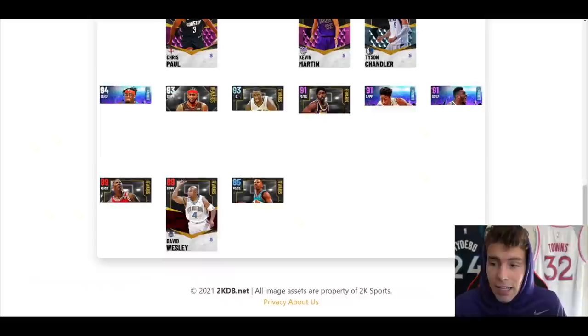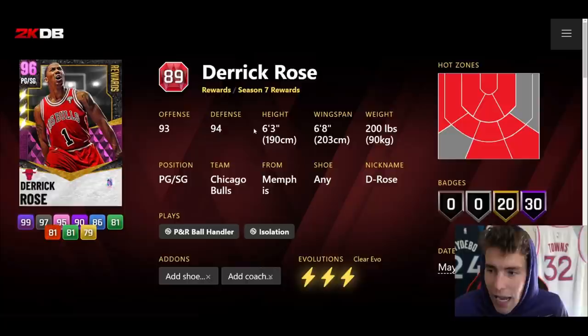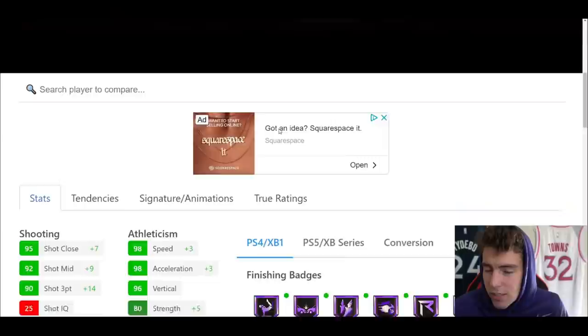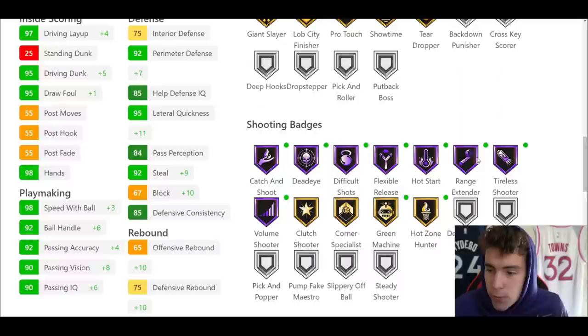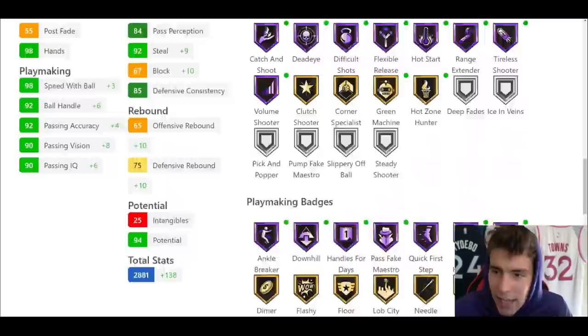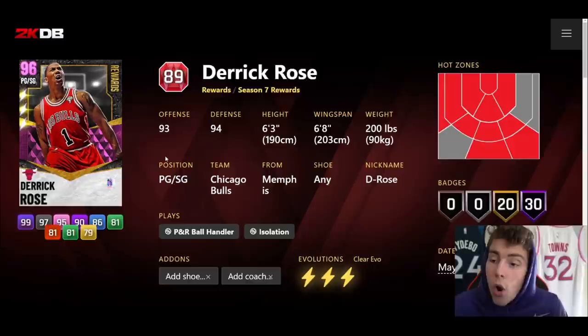Derrick Rose is the Evo card. Pink diamond Derrick Rose is six-foot-three, six-eight wingspan. If you Evo him up, he comes with 30 Hall of Famers and 20 on gold — 93 ball, 95 driving dunk, 98 speed with ball, 92 ball handle, 98 speed acceleration, 95 lateral quickness. He comes with Hall of Fame flexible range extender, but only gold showtime. Are you kidding me?